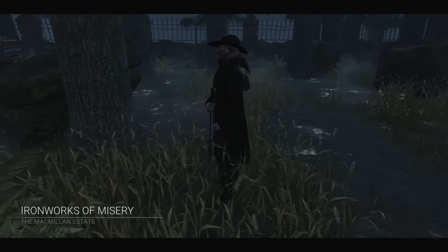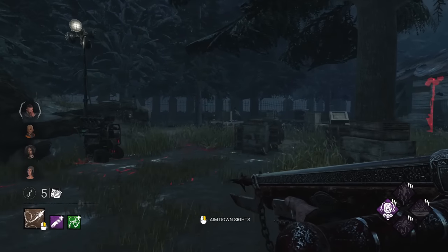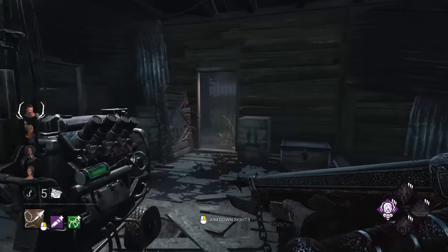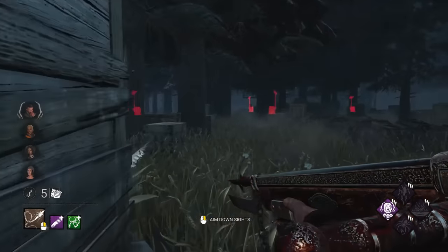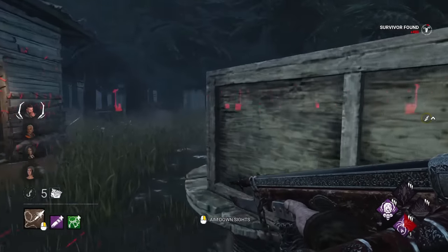Alright, this time we've got Macmillan. Hopefully we don't get a bully squad this time. David is our Obsession this time, so let's get our speed. There he is — found him immediately. I'm just going to leave this guy a couple of times so we can get a bunch of speed off him. There's stack number one, lovely, and number two right here.